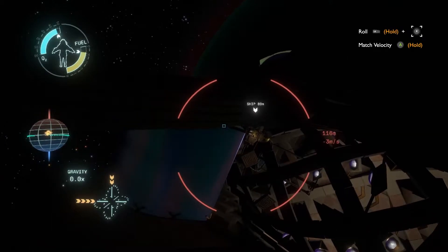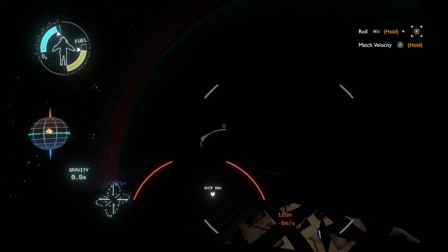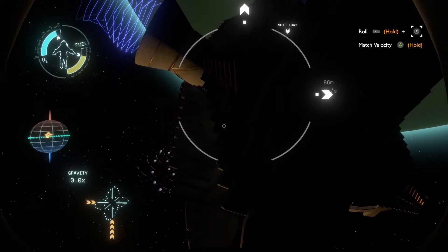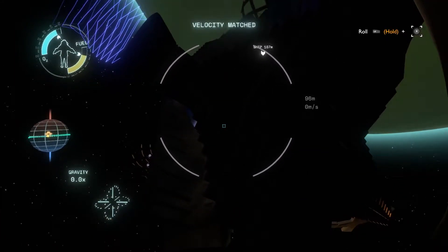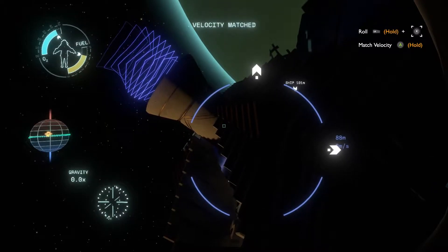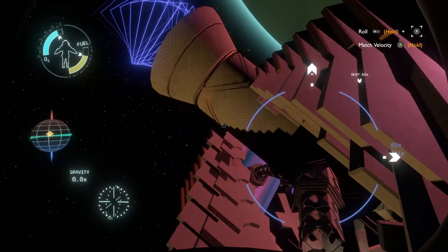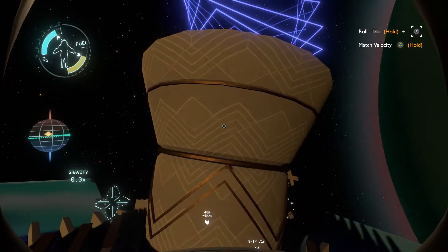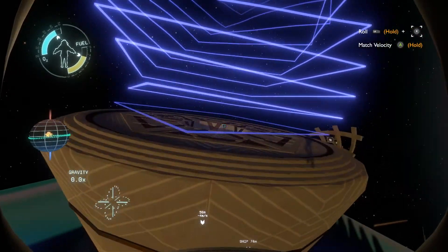That's one of the really cool things about this game — you can match velocity. I'm actually just orbiting the planet now. Oh, and there is another bit kind of floating off there. Please match velocity, that'd be nice. Can I rotate? Oh, I can roll. There we go. So there's this thing up here. I don't know what that is. What are ye?